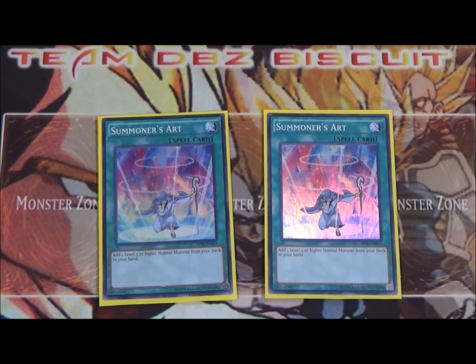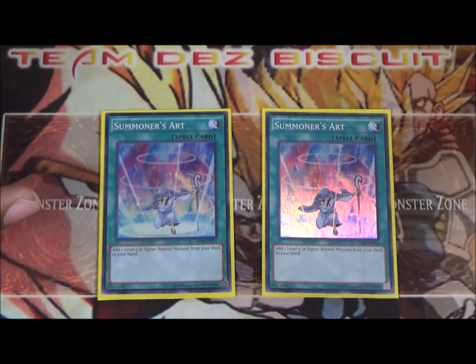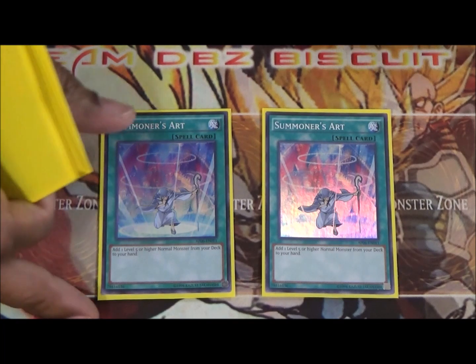Also running two Summoner's Arc. Summoner's Arc is helping us get to that Arc Pendulum Dragon as fast as possible — our ace for the deck. The second we get it into our hand, we have ways to pop other Odd Eyes and get our plays rocking.